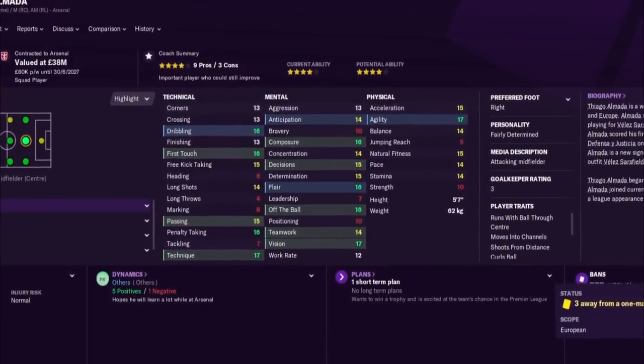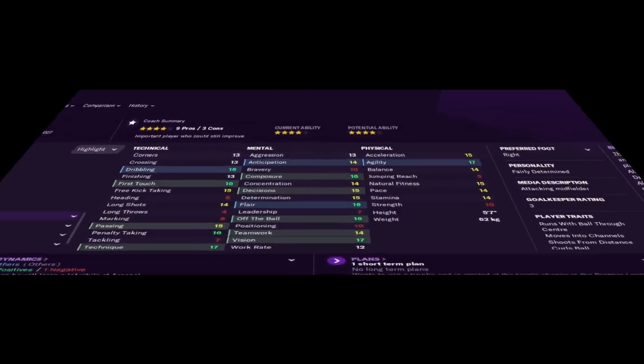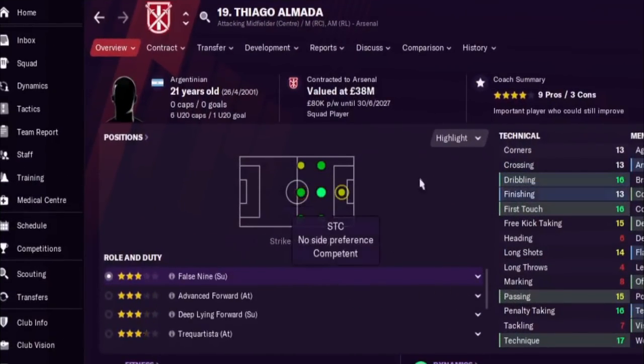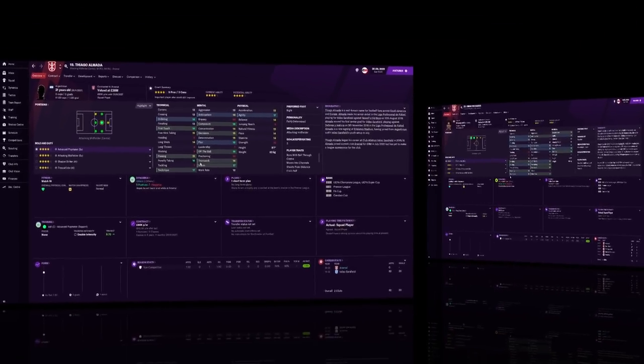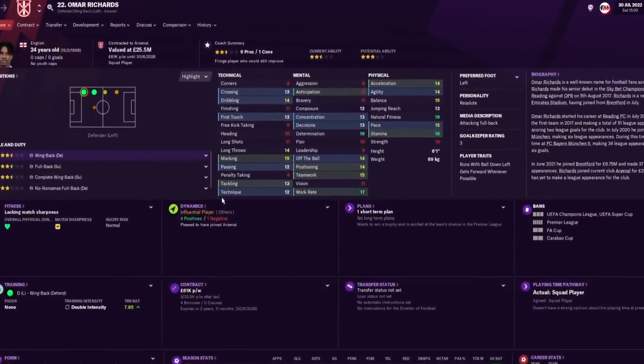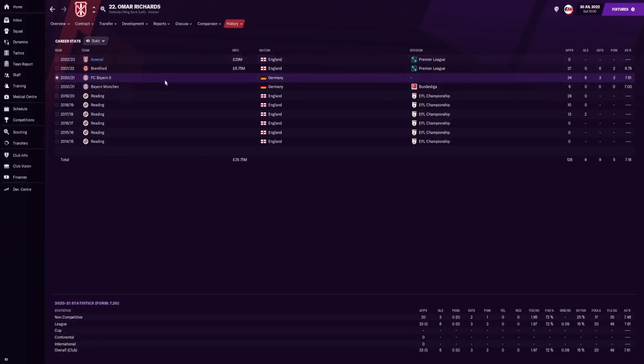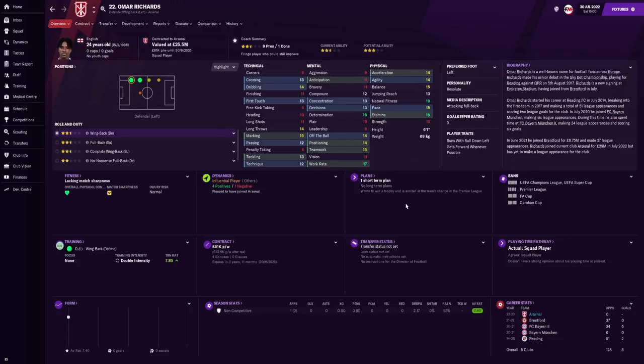Our second signing was Thiago Almada — Football Manager fans absolutely love him, and no wonder. He's very skillful, fairly determined, an attacking midfielder who can play left or right side, central midfield, or even up top if needed. We snapped him up cheaply for just 9 million pounds. We also signed Omar Richards as a backup left back from Brentford — we had tried to sign him before Olivera but he had chosen Brentford for first-team football.